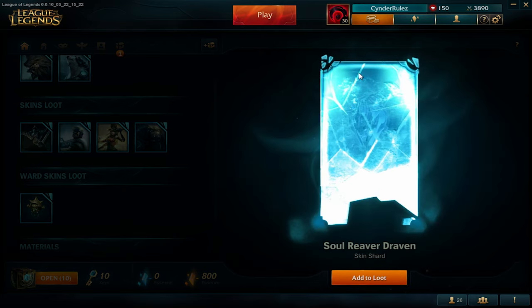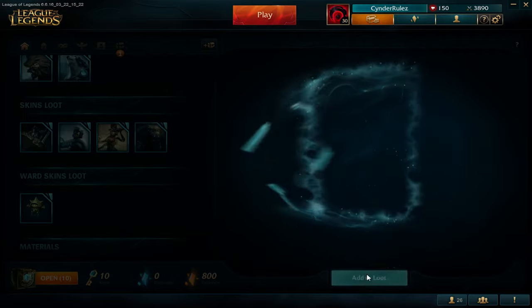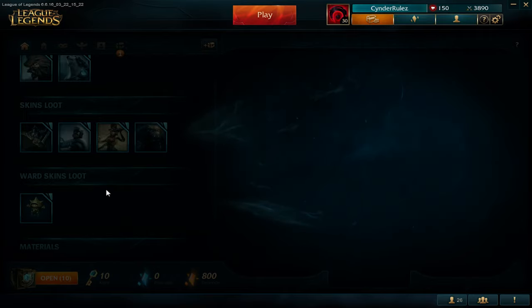Soul River Draven. Yeah, this is the best skin on Draven and my main is Draven, so I really like it.